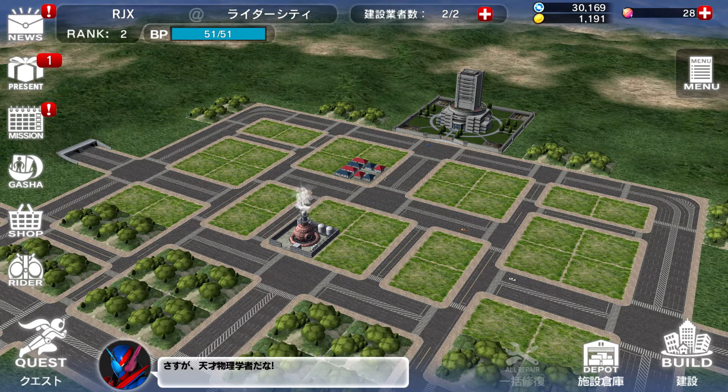Hero stones are the paid currency for this game — they are like the gems, the pink color gems. You see them at the top right-hand corner of the screen. And on the left of the hero gems, you have the blue energy balls, which are the R energy, which I think should be short for rider energy. And right below that is your gold.